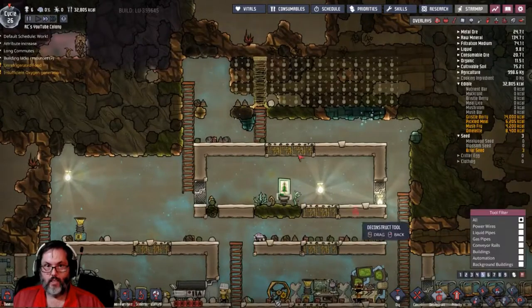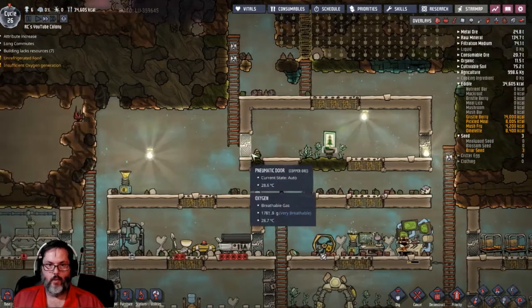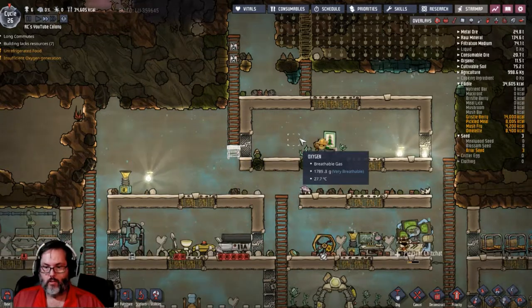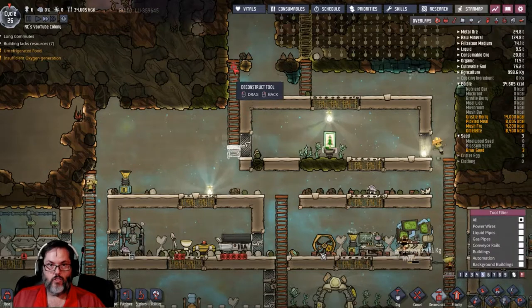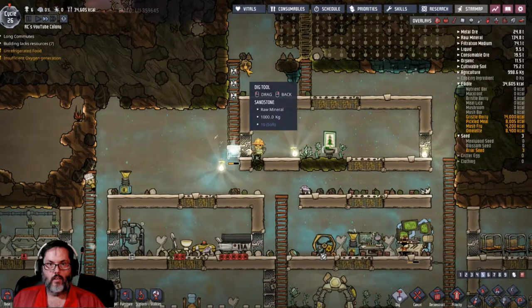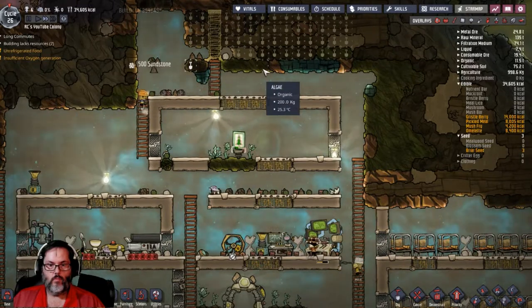Deconstruct two more here and one more there. That puts this level — they'll come up and walk in, come over here. We'll add one more there. Deconstruct all the way down to there and we should be all right.